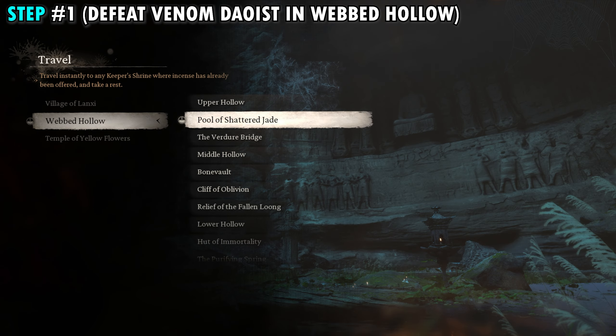For our next step, we're going to head over to the Court of Illumination Shrine found in the Temple of Yellow Flowers. If you don't have this shrine, I just uploaded a video showing you how to find every single shrine in Chapter 4 in order of the story — you can use that if you haven't made it this far yet. We're going to turn around from the shrine, head outward, come over here, and go through this gate.